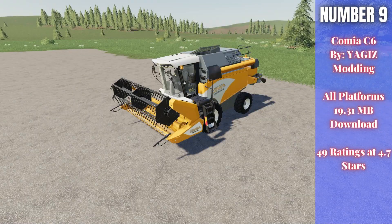Number nine: the Comia C6 by Yagi's Modding, for all platforms at 19.31 megabytes. It had 49 ratings averaging 4.7 stars. It comes with a standard grain header — 21,000 to buy, 4.2-meter working width, no customization options. The harvester itself starts at 124,000, has 185 horsepower, a 4,200-liter grain tank, drives at 15 miles per hour, and harvests at 6 miles per hour with this header configuration. There are a couple of wheel options but no other customization selections.